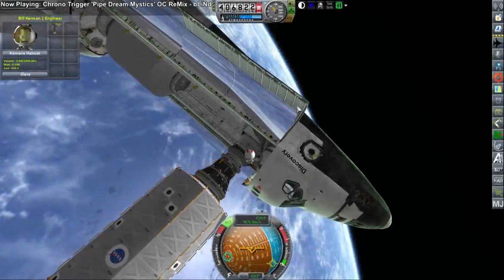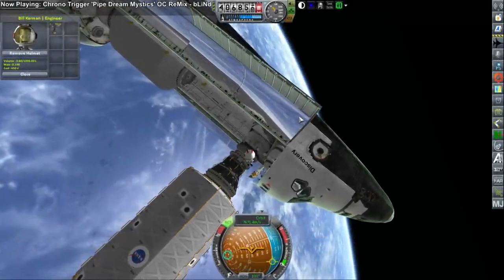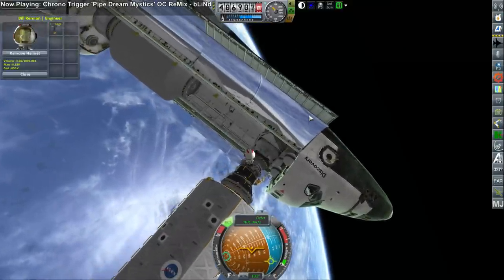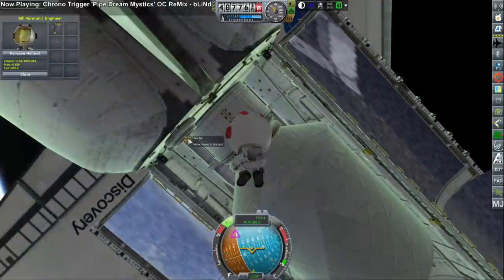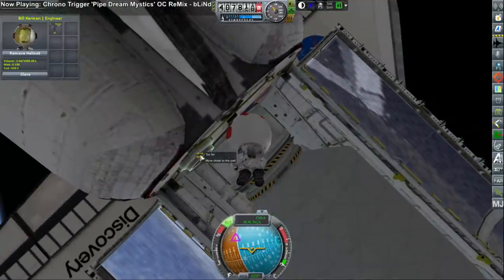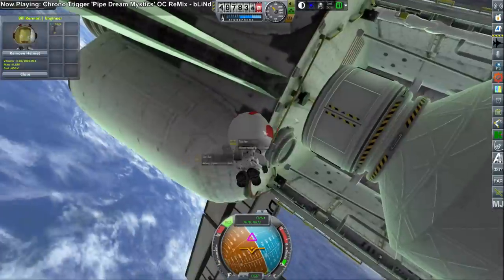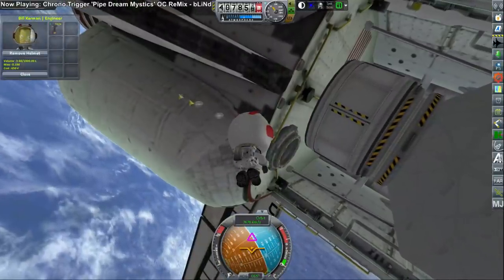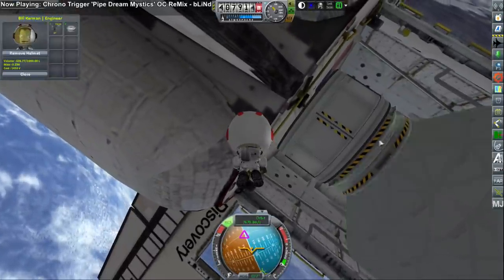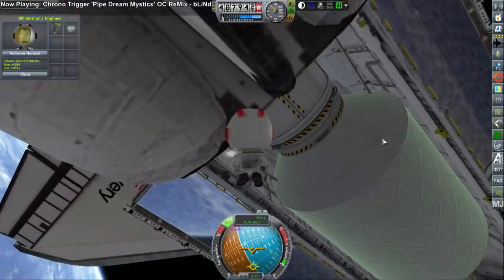Hello everyone, and welcome back to my attempts to build the International Space Station in Realism Overhaul in Kerbal Space Program 1.1.3. This mission, already in progress, was STS-102, which is supposed to bring the external stowage platform 1 to the station. It's not really a station assembly mission, and I actually forgot to press record on the launch for this mission, so I didn't capture that.